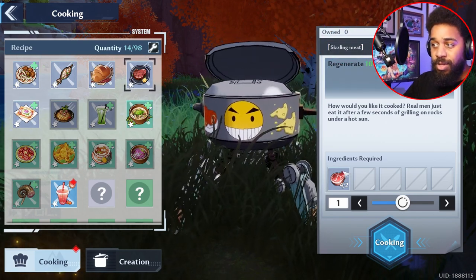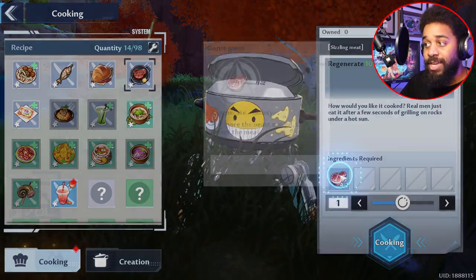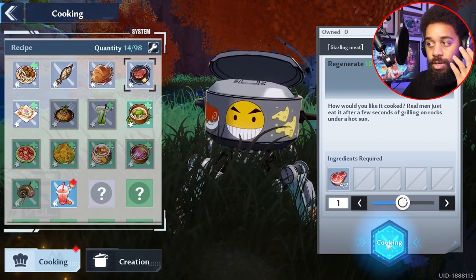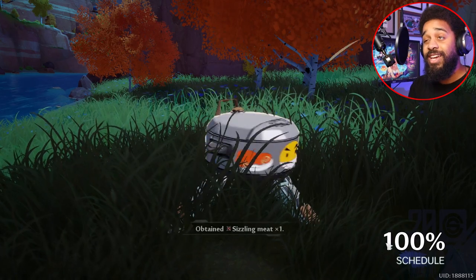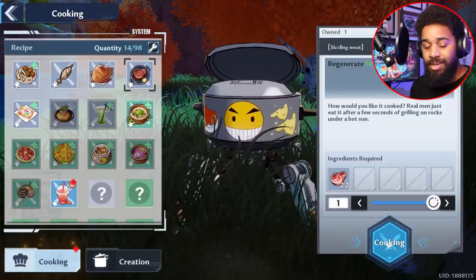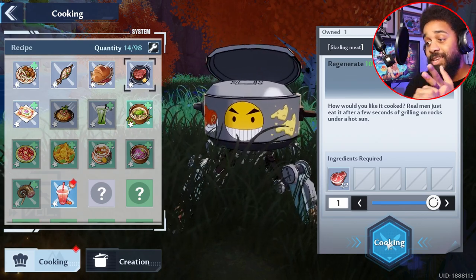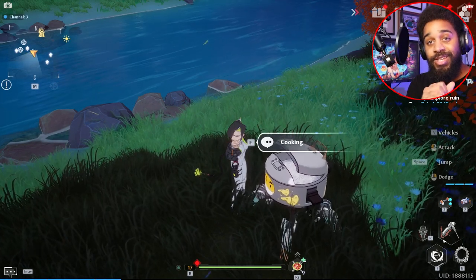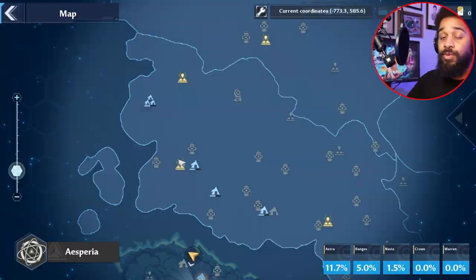The other thing you want to cook is the sizzling meat. You automatically have that one unlocked — just go kill some bears or rabbits to get meat, cook it, and you get the sizzling meat. Now you should have the strawberry ice, the sizzling meat, and the two tool sets.